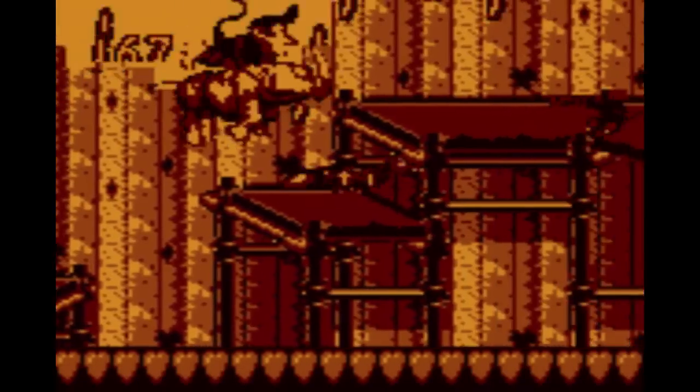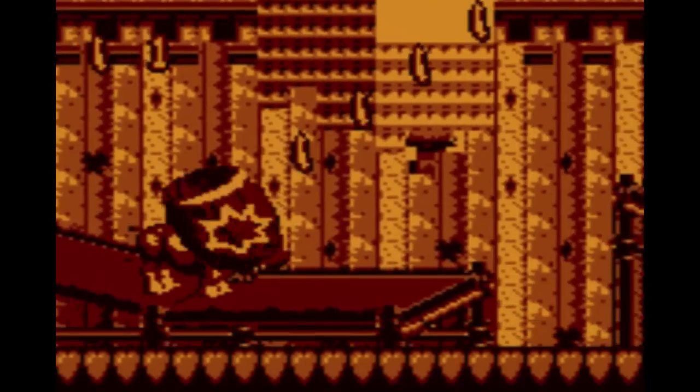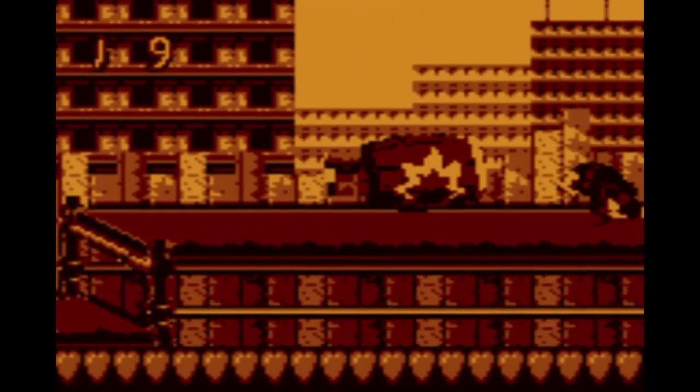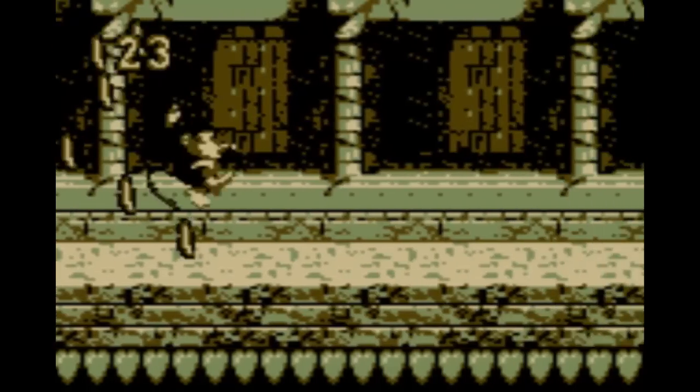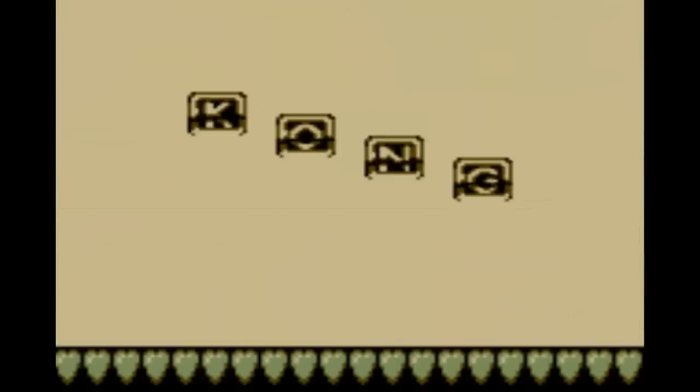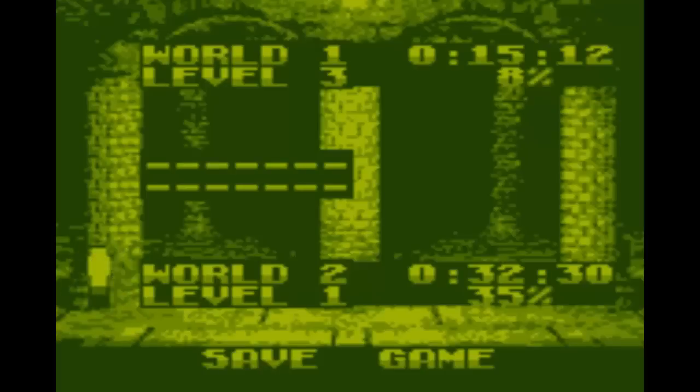Here we actually have Rambi, so we've seen Rambi and Espresso in this game. Those are actually the only two animal buddies that are in this game - even Enguarde isn't in this game, so I always found that kind of interesting how they just removed them for this. I guess Enguarde could have been a little problematic.